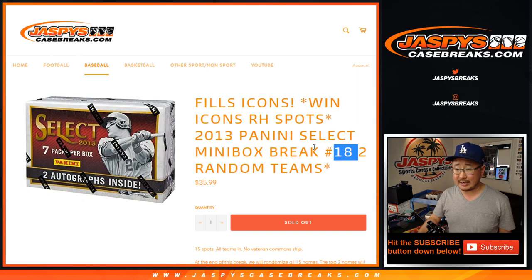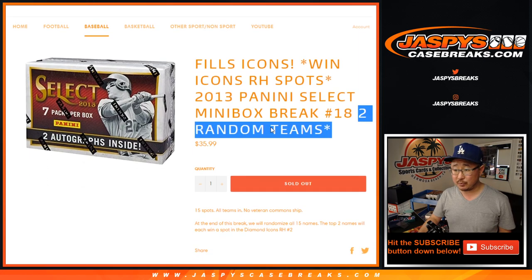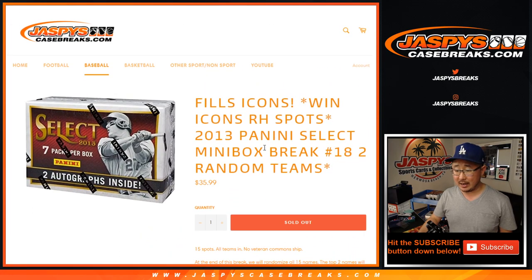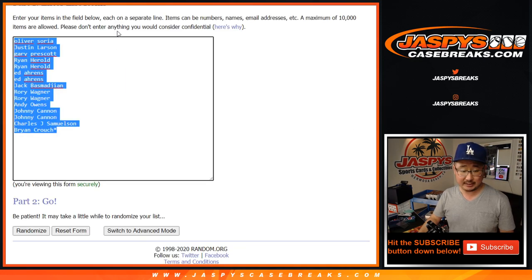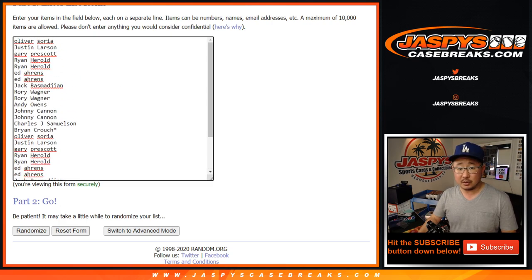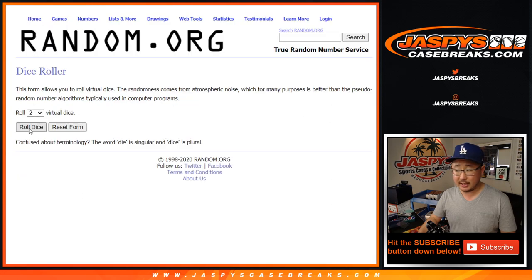This is number 18. Different from number 17, two random teams per spot being given away and only two spots to win. We'll randomize the original 15 names at the very end of the break, but let's do the break itself first. All 30 teams are in. Let's roll it, let's randomize it.